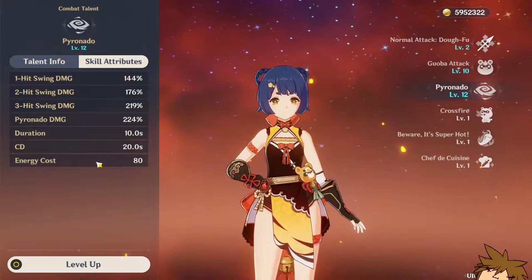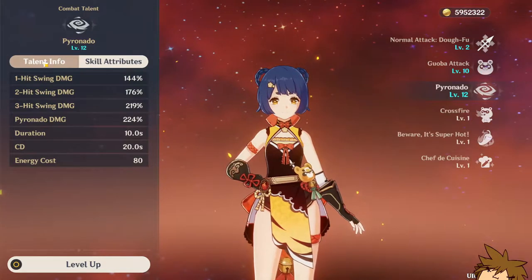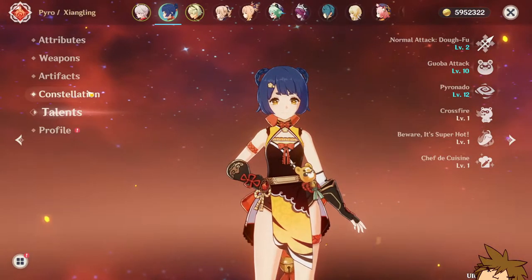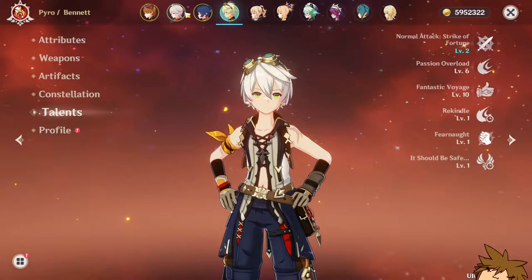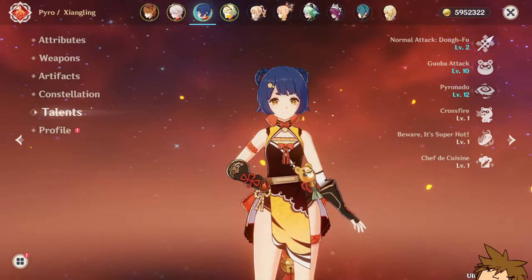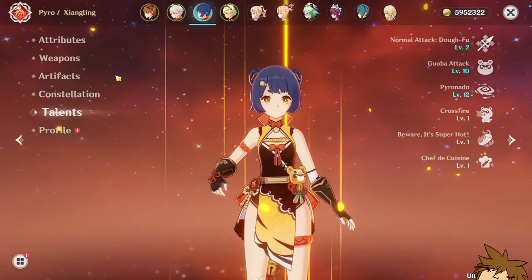The whole problem with Xiangling is her energy cost — she provides almost no elemental particle generation. You would want to have another pyro character on your team, someone like Bennett, to funnel particles to her. That's also going to give you pyro resonance, which is really good in general.